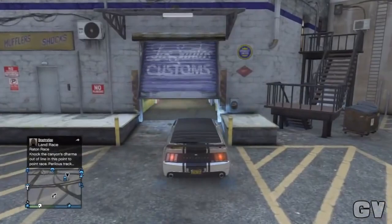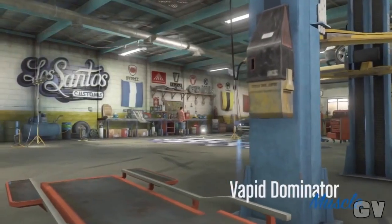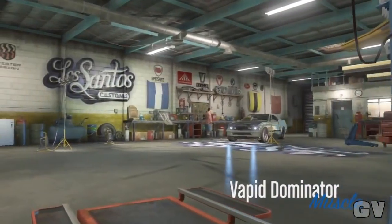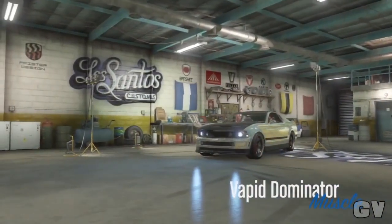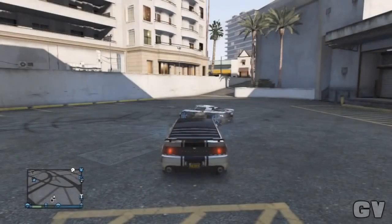To do this glitch, get a friend and make him go in the passenger seat. Now when you're going to Los Santos Customs, pull up to it on the right and tell your friend to exit the vehicle. Once he exits, he has to go back in, and you'll go into Los Santos Customs. When you're in there, you'll see that you won't see your friend in the passenger seat.